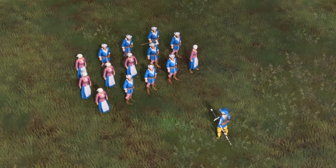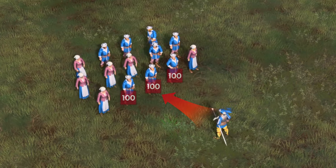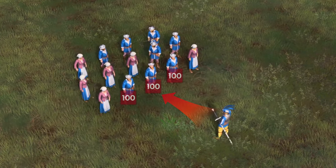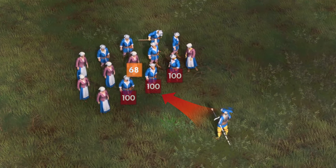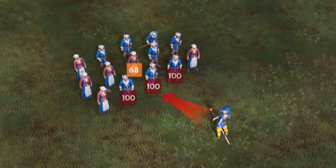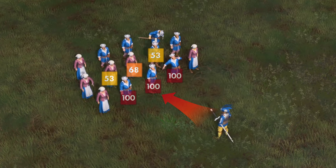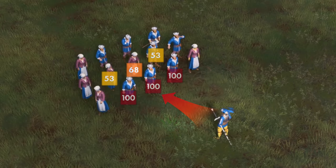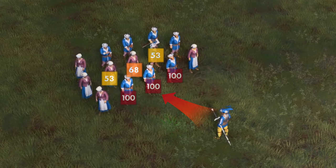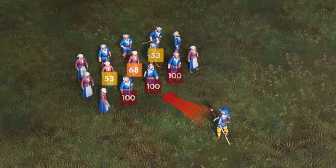In short, the Landsknechts deal 100% of their damage to the center, left and right units of the direction of the strike of their sword. They then deal 68% of the damage to the unit right behind the strike and deal 53% of the damage to the units to the left and right of that. Remember, those were equally spaced out units, but enemy units could be even more tightly packed due to terrain, pathing or movement, which can potentially allow Landsknechts to dish out even more damage. Hence, this bonus is really no joke.